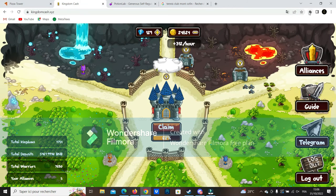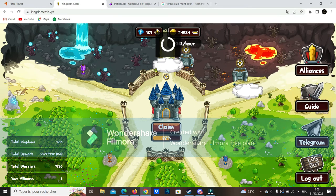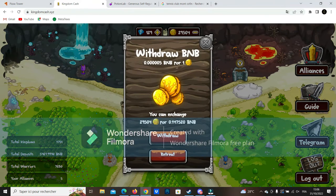Let's go now on Kingdom Cash. I will claim the 62% earnings of the day, same as in Pizza Tower. This project is kind of the same: you buy diamonds and then exchange your diamonds for towers, your towers defend your castle and give you back some gold, and then you're able to sell the gold for BNB. I'm going to sell my 29,000 gold for 0.14 BNB.